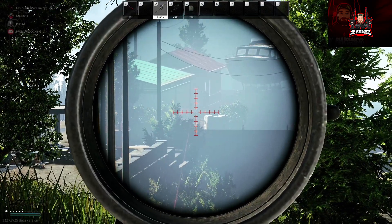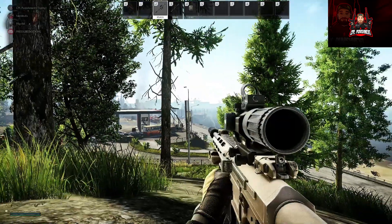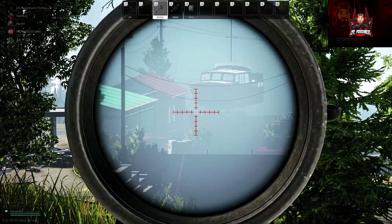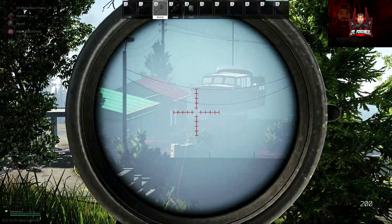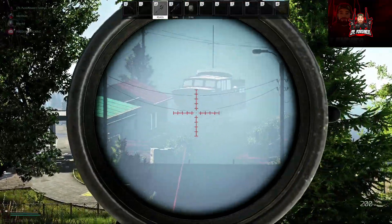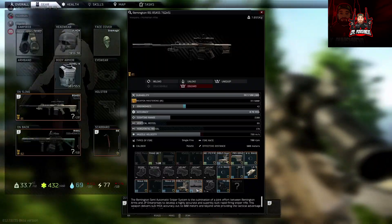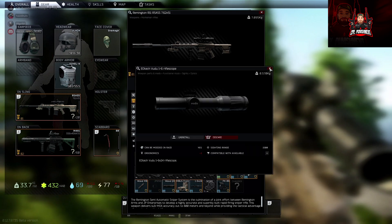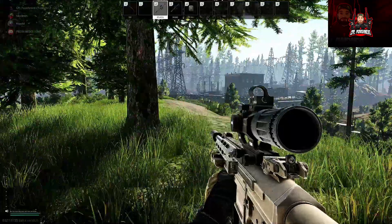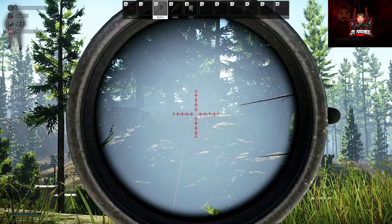We've got a target here. Let's check at 150, maybe even 200 — we're hitting low. 200 meters. So we've got 200 meters from this location all the way down to the port — zero in at 200. That's with the EOTech Voodoo 1-6. So 200 meters into the back of the compound — this was the spot before where we were shooting at 250.